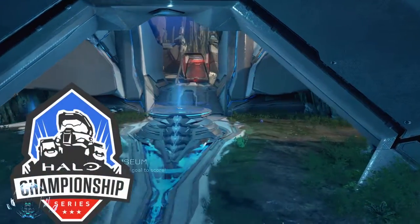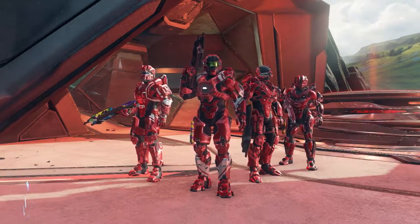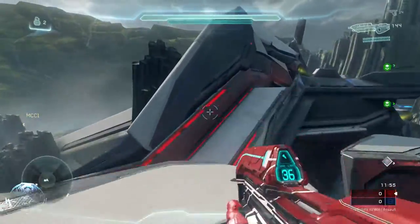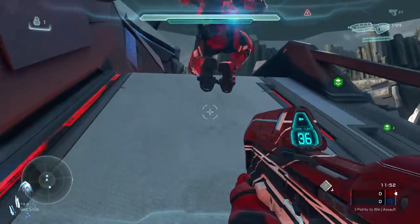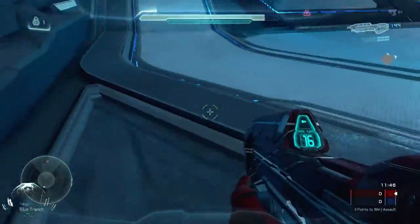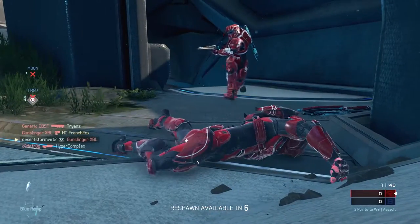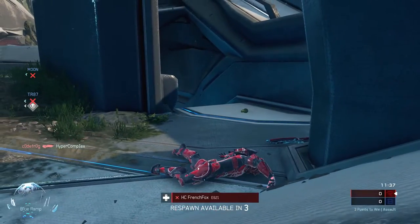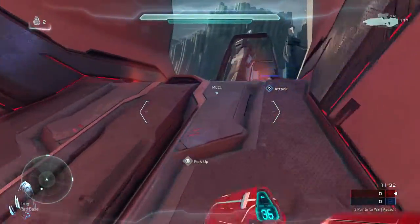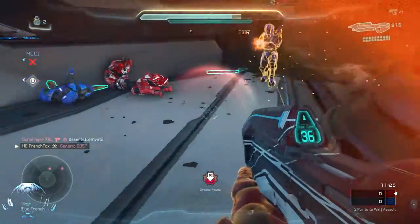The HCS map by default, with added fun. Changed the scattershot with energy sword at trench. Replace the suppressor with a brute plasma rifle at top mid. Added player collision on the red wing to better balance out red and blue bases. Also added projectile collision in blue cave to create more predictable grenade bounces. And on assault only, overshield replaces the energy sword in trench. The changes on Coliseum may seem weird, but on a mode like capture the flag, the sword will provide pursuers a way to hunt down flag carriers and flag runners with some potential speed boosts. This not only gives the energy sword more love, but it also makes the gameplay more interesting.